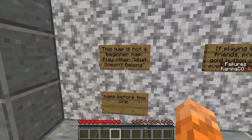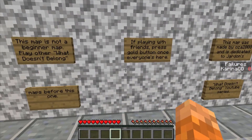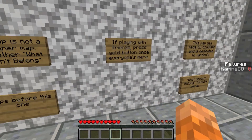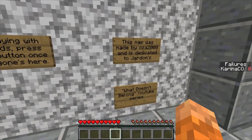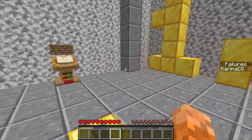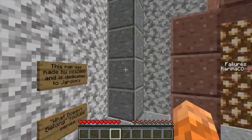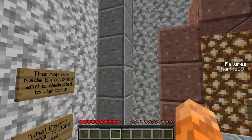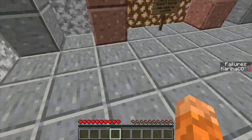This map is not a beginner map — play other What Doesn't Belong maps before this one. I've played plenty of them, even though I'm really bad with them. If playing with friends, press the gold button once everyone's here. This map was made by OSA2000 and is dedicated to Jardons — Captain Sparkles. Why Captain Sparkles? A lot of people play What Doesn't Belong maps. This is then Captain Sparkles' map, not my map.